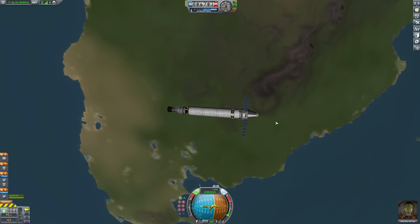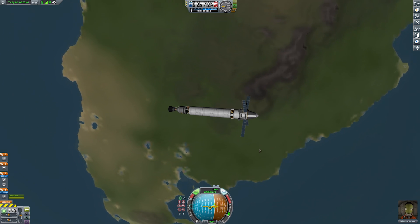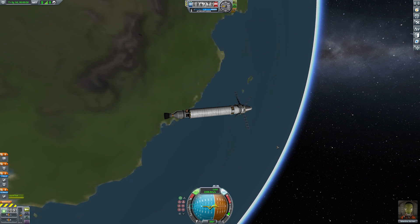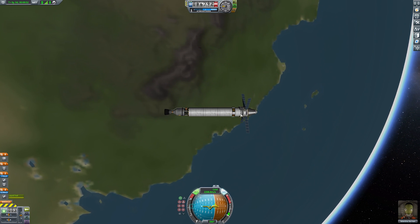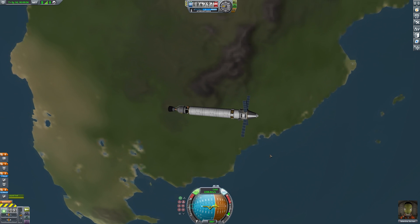Hi folks, today I'm going to be showing you how to do an extremely easy orbital transfer plan here in Kerbal Space Program 1. I'm going to take this example craft I have and send it to Duna and show you how to get there super easy.